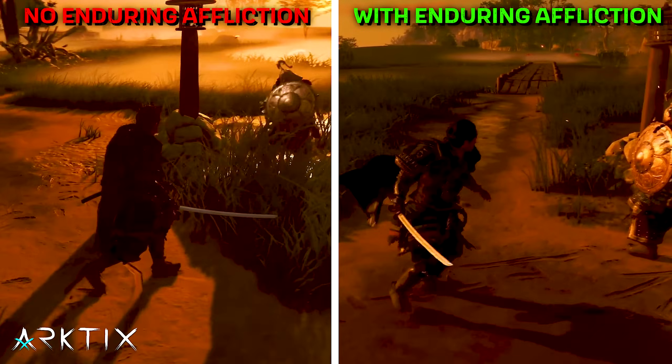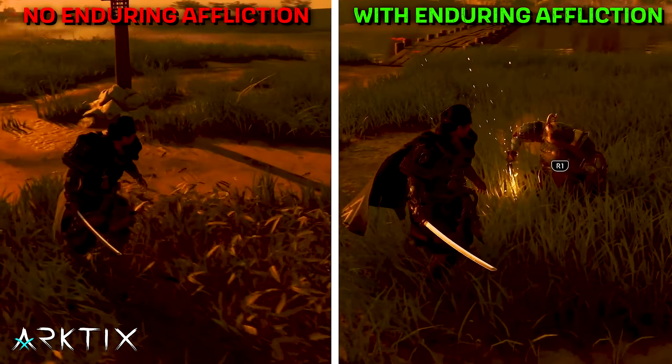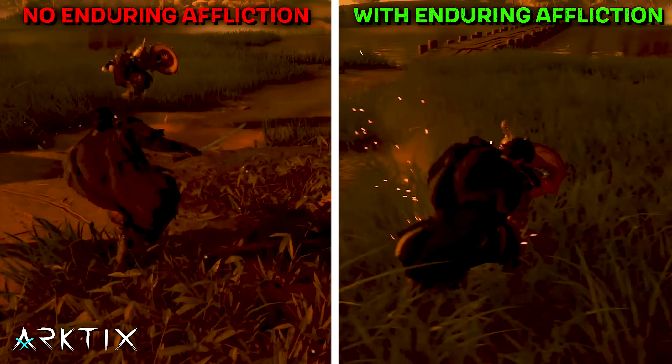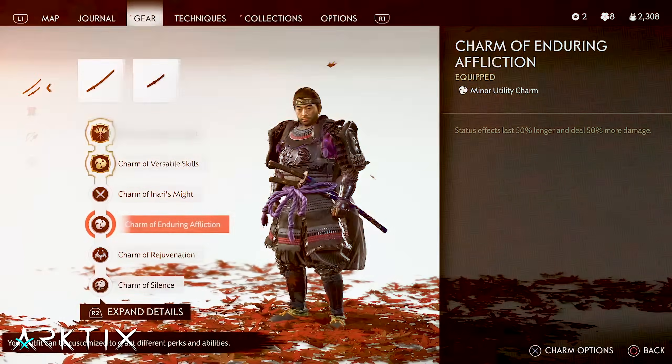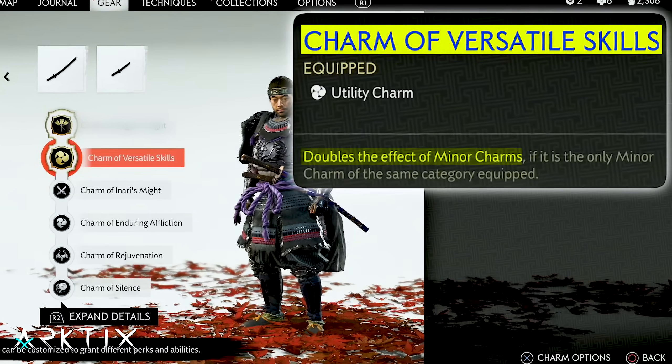Of course, things like burning also count, but once you realize stun and knockdown are status effects, you start to see how strong Enduring Affliction really is. And we can make it twice as strong, along with all our other minor charms, by equipping Versatile Skills.